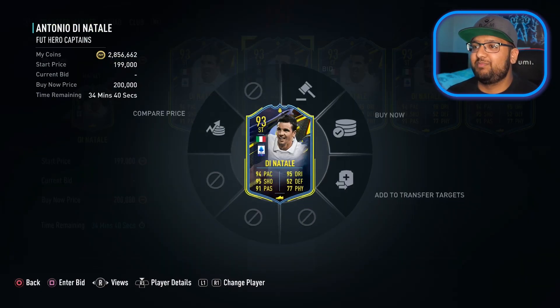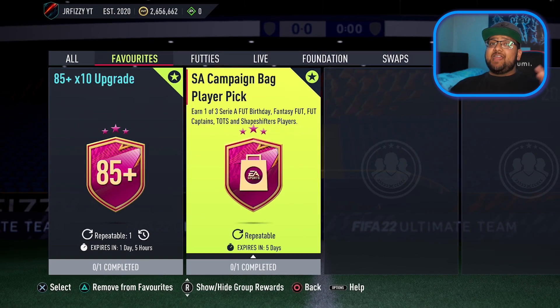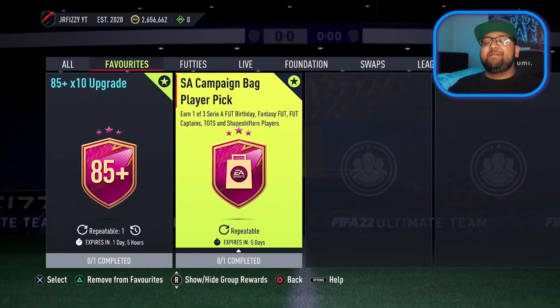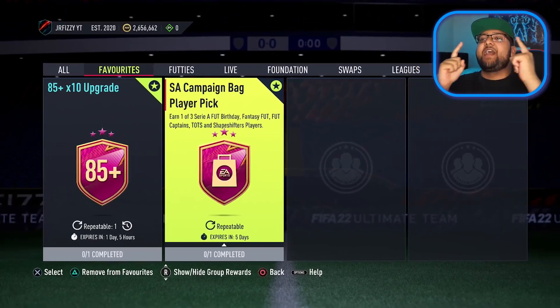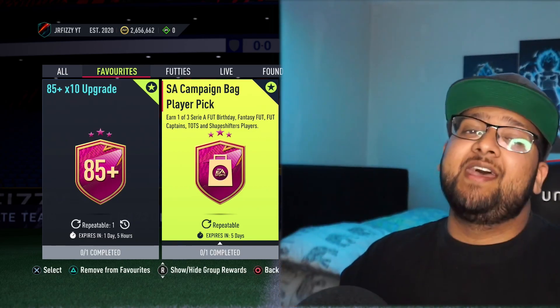So this is our full upgraded squad. Now for our final test. EA released this Serie A campaign back player pick. We're going to go into one final game. If we win the game, we get to complete it and keep it. If we don't, we have to discard whatever we get.